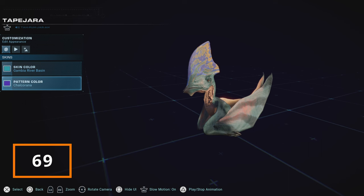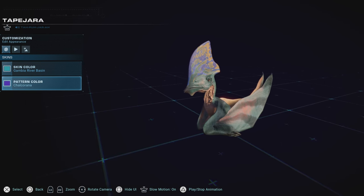Tapejara is one of the most unique pterosaurs of all time and is absolutely a treat of cuteness and devilry. But unfortunately skin-wise he's got a medium level for me. I wish there were much more skin variety colors that he could use. I still think he's a great addition and I love using him, but just wish he had more color to him.